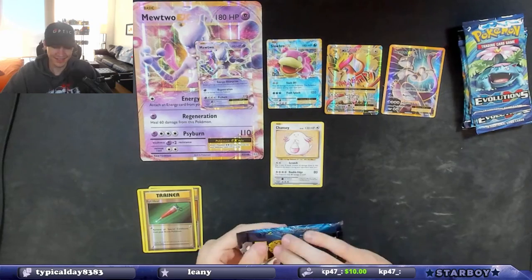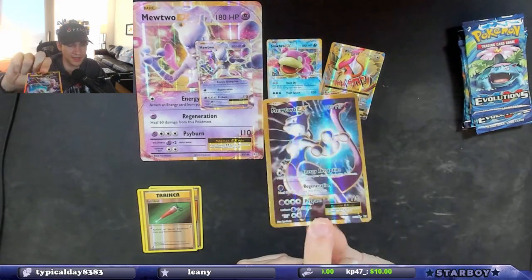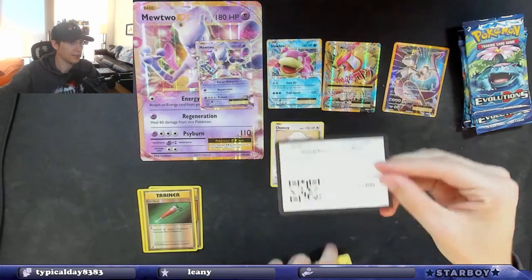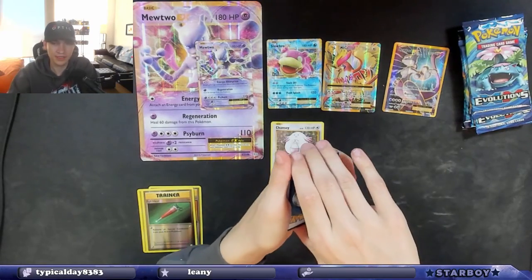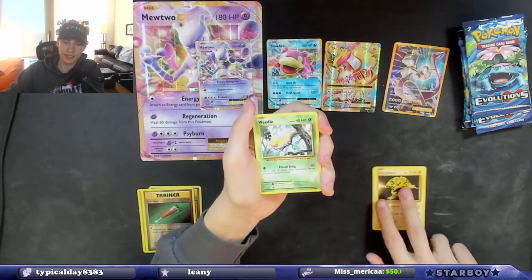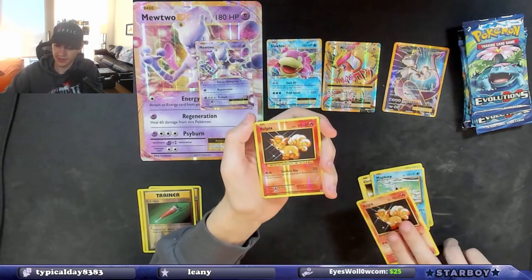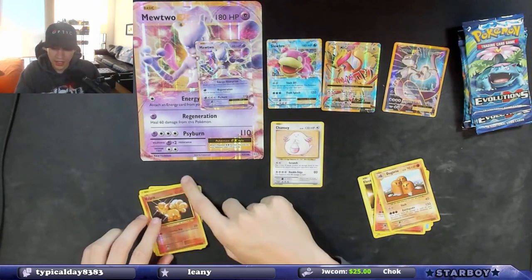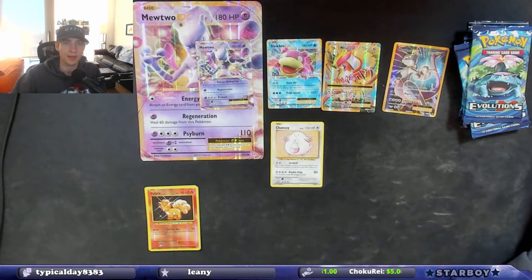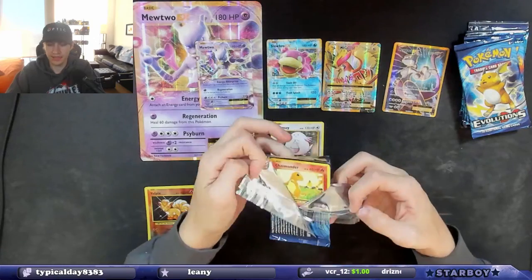Oh, your phone died? It's all good — we pulled this Mewtwo for you while your phone was dead. Code card, boom. Trainer card — ooh, Blastoise Spirit Link, does that mean we're gonna get a Blastoise? Electabuzz, Weedlle, Magikarp, Vulpix reverse holo, and a Dugtrio non-holo. That's our first non-hit, so we're three for four — still having a good time.